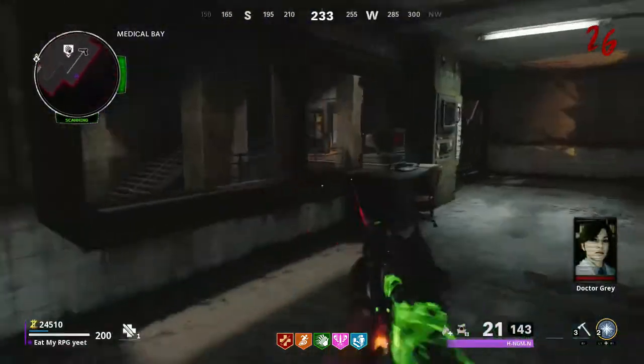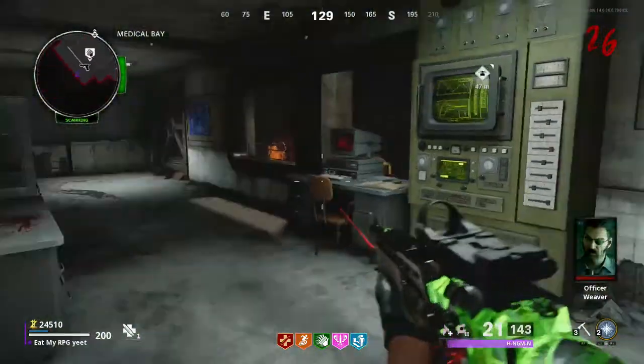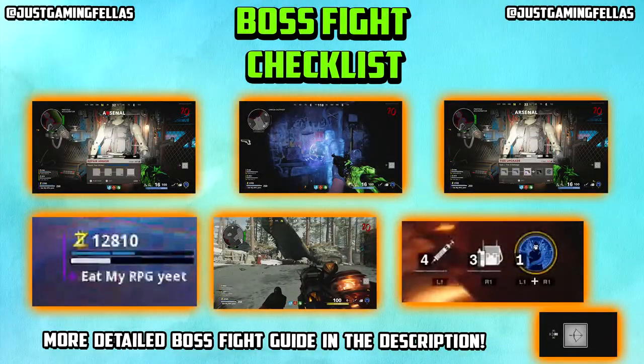The next step is the boss fight. Here is the checklist: get your Aether Shroud on full, C4, Stims, upgraded fire wonder weapon is best for the boss fight, at least 10 grand to buy more ammo, have the Gallo upgraded to tier 2 or tier 3, and your armour on full on the mannequin — and your guns upgraded as well if you can.